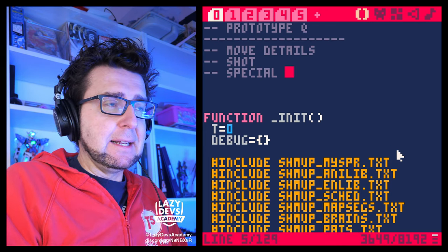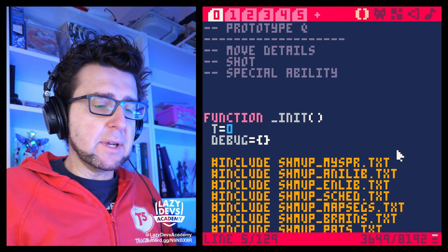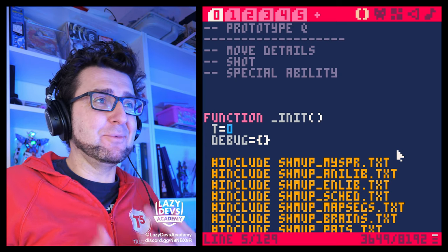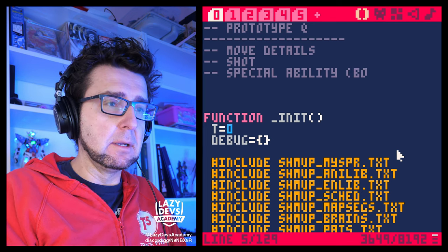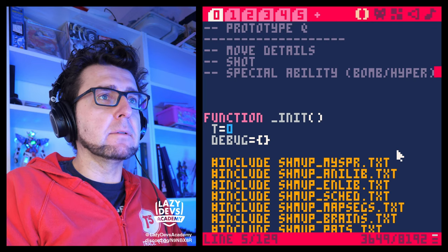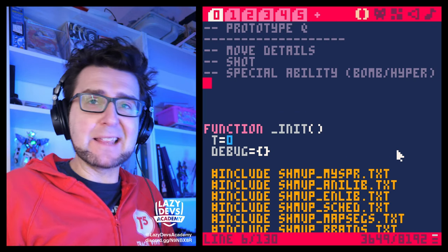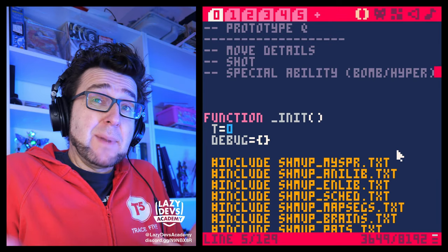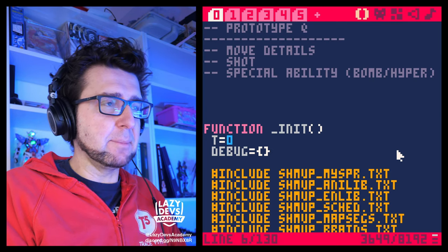Then there's a special ability. We have a button that is not used, and it would be nice if that button would do something cool. Usually this is a bomb, but it could also be a hyper. I want to come up with some kind of thing that the other button does that is cool, fun, exciting — maybe challenges the player or gives them something cool to experiment with. Just add a bit of spice.